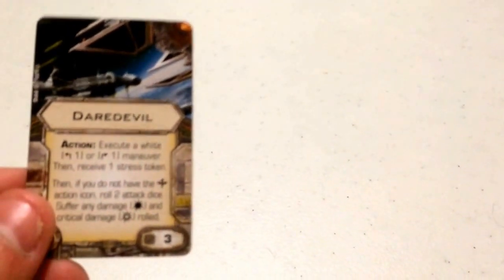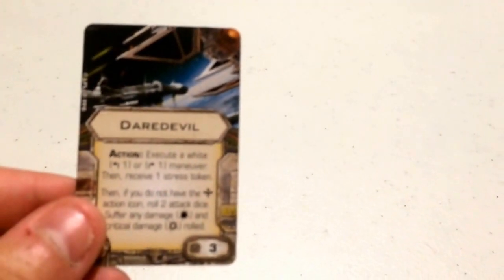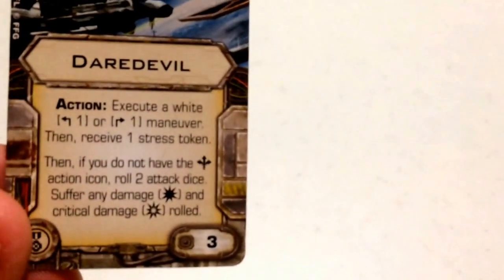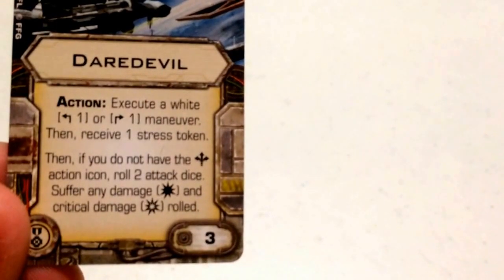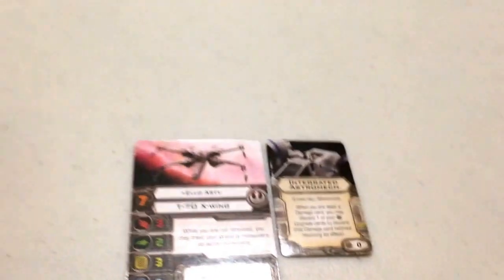For his elite pilot talent, I've gone with Daredevil, which is used during the action phase and costs 3 points. It reads: execute a white hard 1 left or right maneuver, then receive a stress token; then if you do not have the boost action icon, roll 2 attack dice and suffer any damage or critical damage rolled. Daredevil pairs perfectly with Ello Asti because you can do a Talon Roll, then use Daredevil to flip your ship a full 270 degrees — great for evading and repositioning to fire back at your opponent. You will receive stress, but we'll get to that.